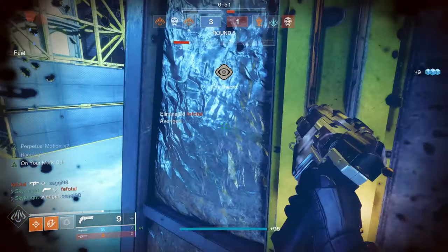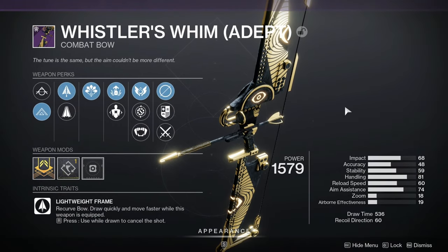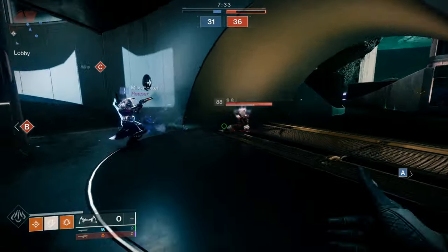The Adept Weapon dropping this week from Trials is the Whistler's Whim. This bow is part of the lightweight archetype and sits in the kinetic slot. You only have until the weekly reset on Tuesday to farm it, so get going.